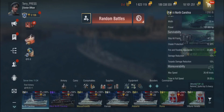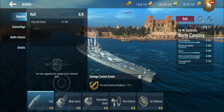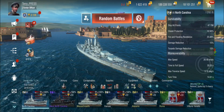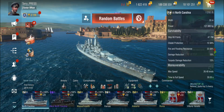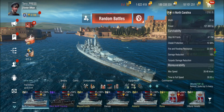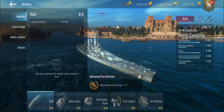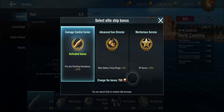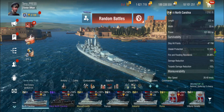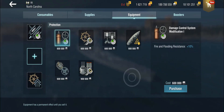You could go with fire and flooding resistance. Let's switch off the elite bonus so we can see where we start. We're at 22.5% fire and flooding resistance. Fire and flooding resistance is actual damage reduction — it's not just the chance of not getting set on fire or flooding, it's also the reduction of damage taken from fires and floods. That's actually a useful stat. Then if you stick the damage control center module in for an additional 15%, we go from 22.5% up to 25.8%.